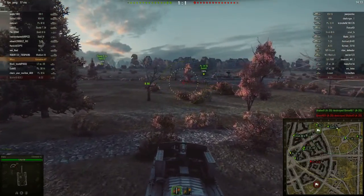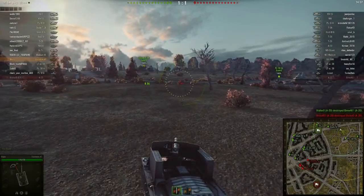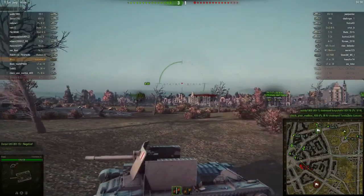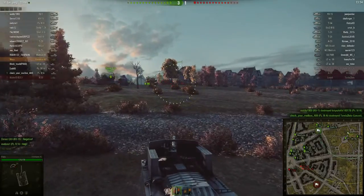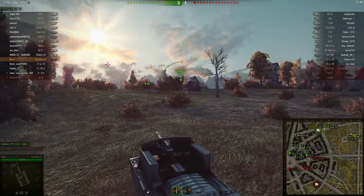Maybe it's not all that bad, maybe we'll do well on the Valentine. It doesn't help that I'm still at that stage where I don't know where I want to go, and looking at the minimap now I've probably committed to the wrong side already. Because it's such a slow tank you don't really have much choice — you pick a side and if you want me to change flanks, I can pencil you in maybe next Tuesday.